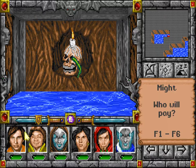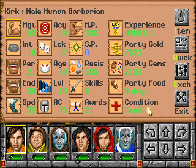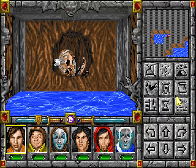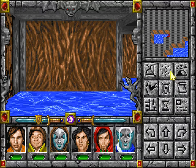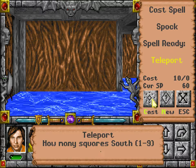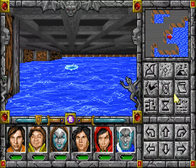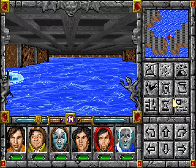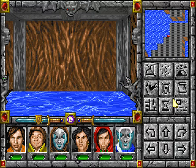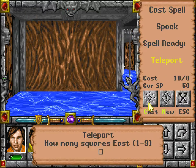Might. I want to give this to Kirk. Yeah, he has 53 might — that's not bad. Teleport. Two squares... okay, three squares. And now I think this goes to the wrong place. So I have to teleport out once again. Three squares.